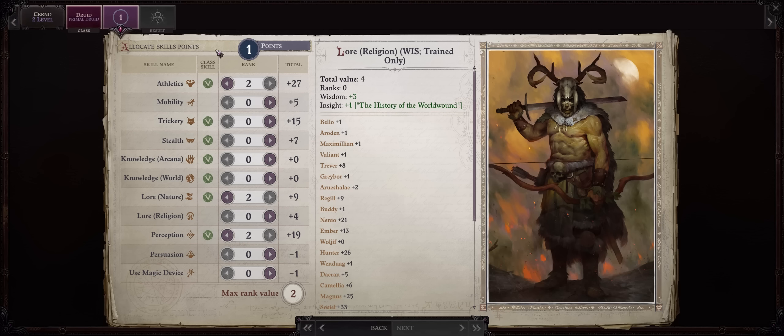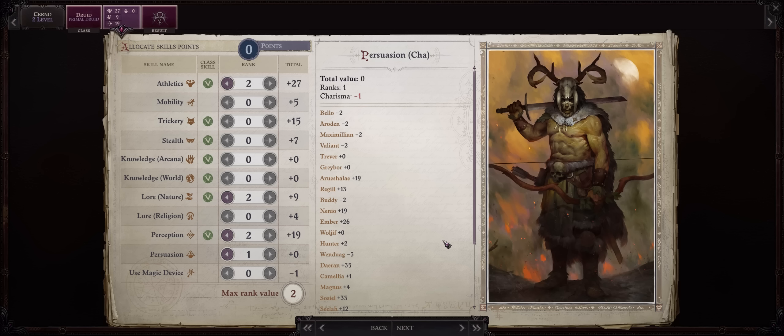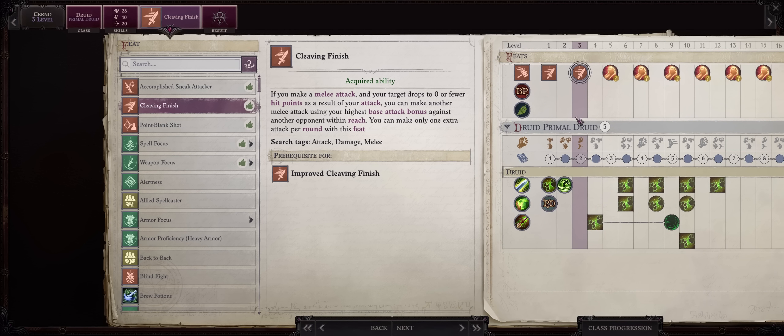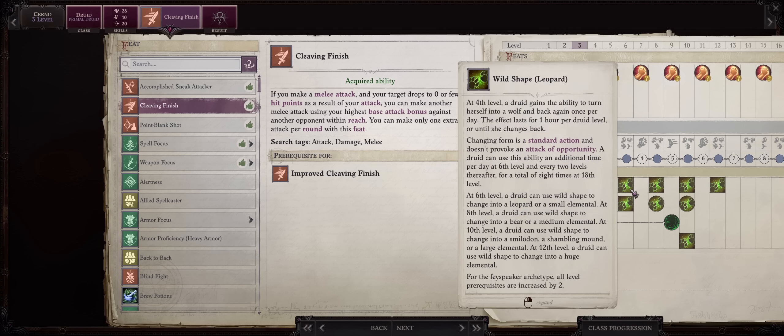Every level you'll get another skill as a Human if you went with 8 Intelligence. You might as well put it anywhere you want, like Persuasion, because later through Legend it will become a class skill — though you can go with anything else too, including the classic Use Magic Device to use gear from other classes, or Stealth since we don't really need armor as we're soon going to be shapeshifting anyway. For level 3, the classic Cleaving Finish for yet another attack whenever we kill an enemy. This one is amazing for any form you have, including the animal and dragon ones — who doesn't want extra attacks?